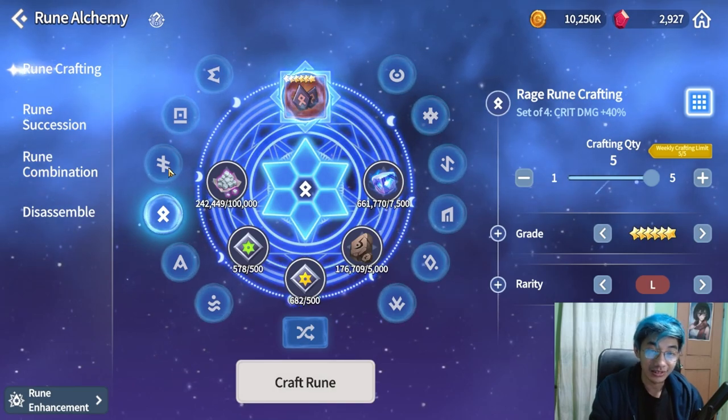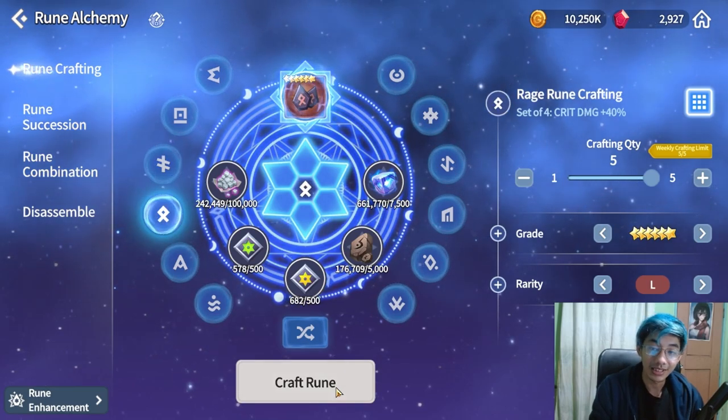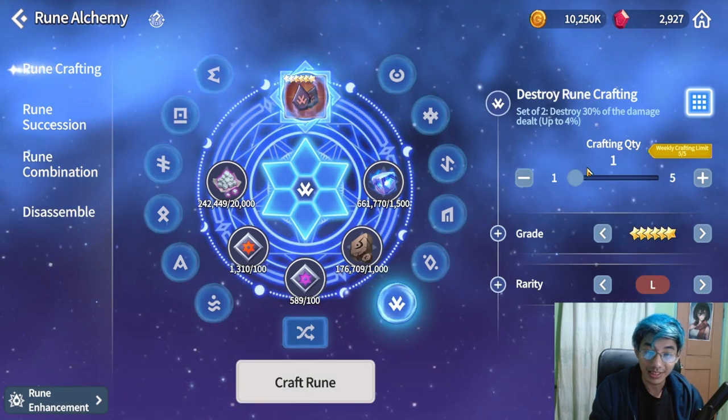For example, we want rage runes or maybe blade runes, but RNG is still RNG and sometimes you still can't get it. Sometimes you get destroy runes, which should be better — usually.